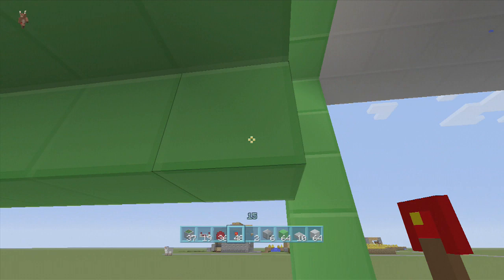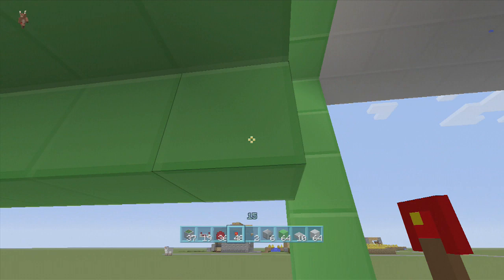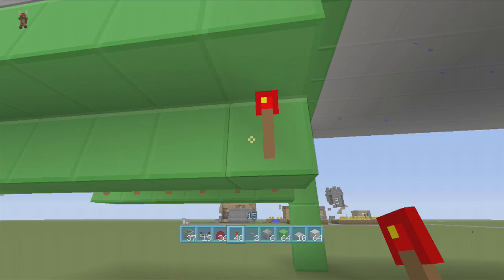Then we're going to put torches onto the sides of those blocks as well. Kind of got jumbled with my words there — couldn't think of what to say when you put torches down on a block.